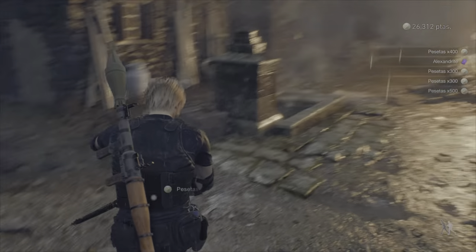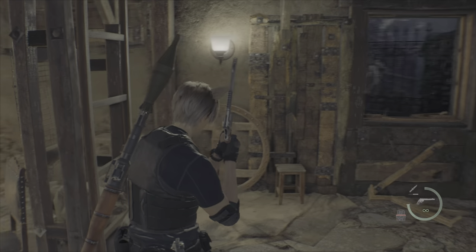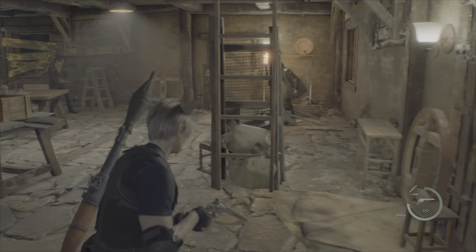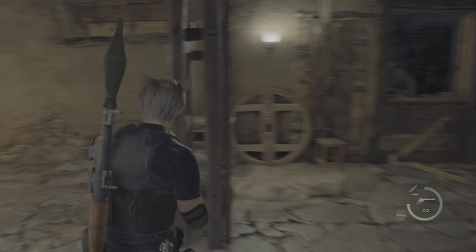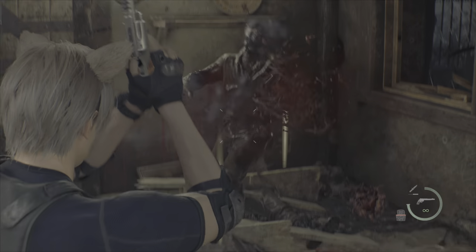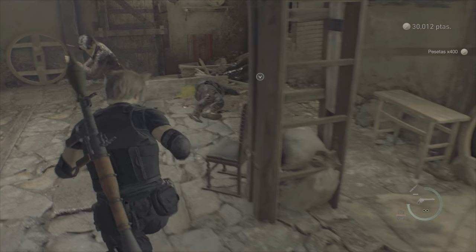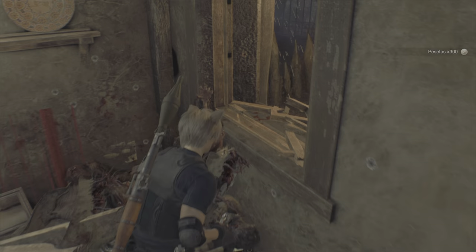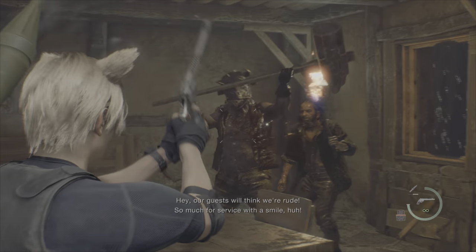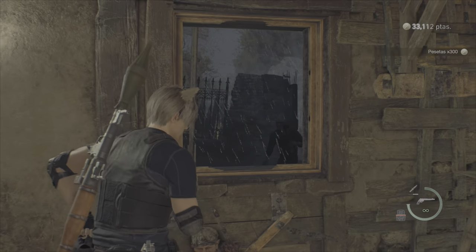The frustration doesn't end there — after the mutt you've got the house defense with Luis, which is another section I died multiple times on. Best strategy: block off one window with the wood, put the bookshelf on one side, shoot the explosive barrel in the window on your right to kill them, and kill enemies one at a time as they come in. As soon as they drop a board, board it up immediately. Then go upstairs and keep pushing ladders down. As soon as the Bullhead guy spawns, throw everything you have at him — grenades, whatever — and kill him immediately. Shortly after, the cutscene triggers.